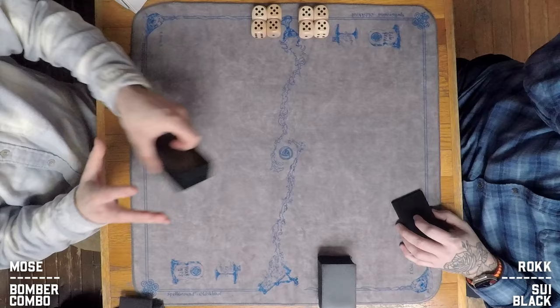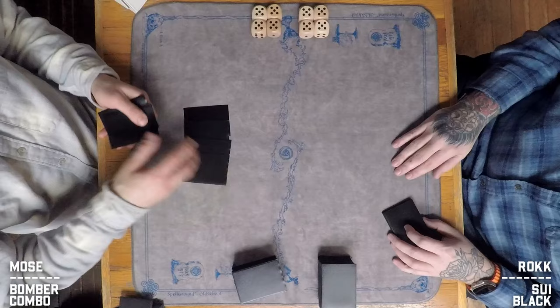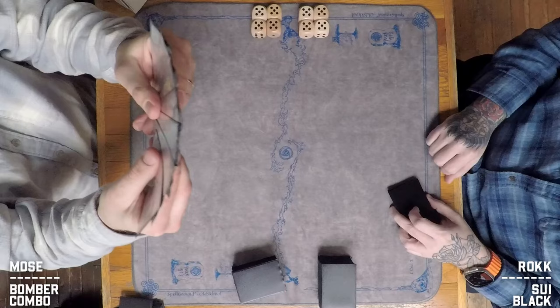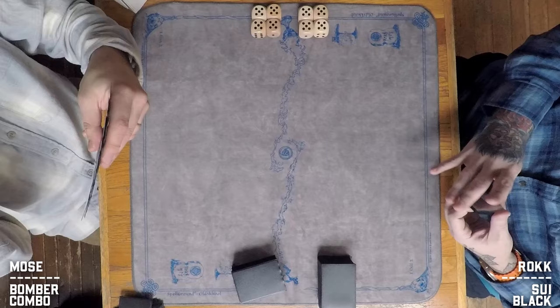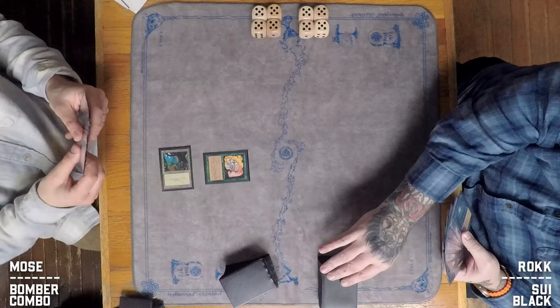Rock's hand looks pretty good — at least one land, possibly the new art Wasteland from Lord of the Rings. That was a missed opportunity not to do old-border versions of some of those cards with traditional Tolkien illustrations — that would have been sweet. The set was awesome, one of the best newer sets in recent memory, but I'm an old-border fanatic. Moze has at least two Swamps, some creatures, a Blood Moon, and a mana dork for turn one — possibly a Sapling Burst as well, so at least one part of the combo.